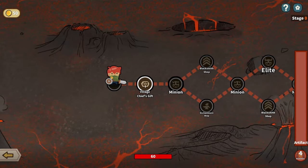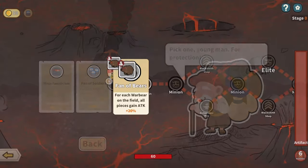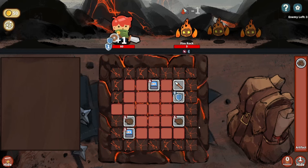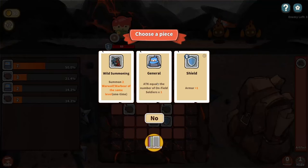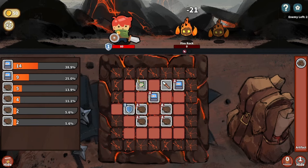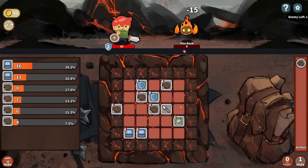Let's give this one more go. These new items will be available to me now. Fan of Bears: for each war bear on field, all pieces gain attack plus 20%, and gives me two war bears — yes please! I've unlocked this extra little grid space — nice. Druid: summon a level one war wolf or war bear every four turns — yes please! We'll kill the fire rock. Summon two wolves or bears of the same level one time. Four bears now — they reduce the enemy's attack, which is very handy.